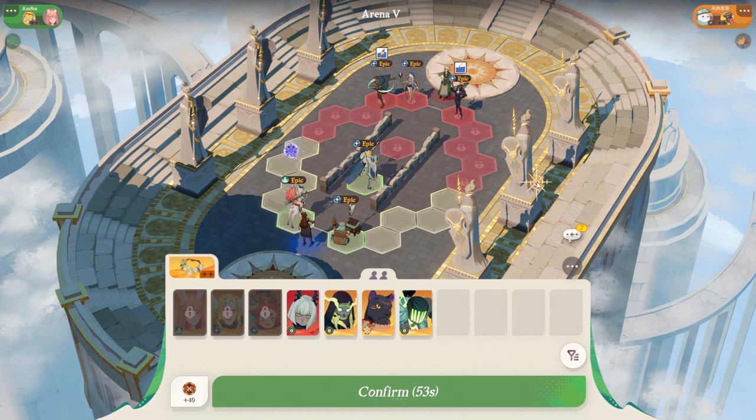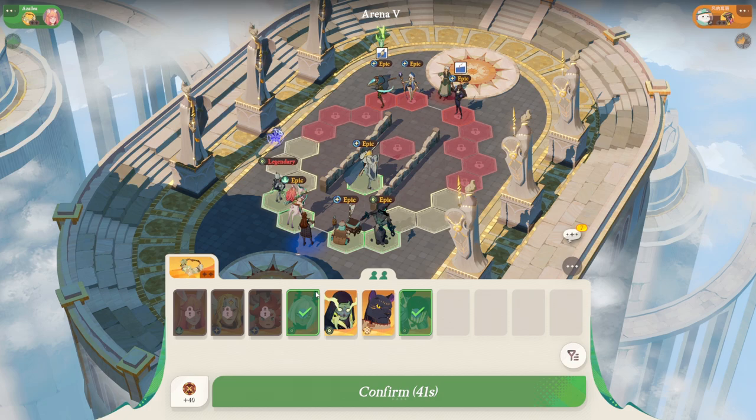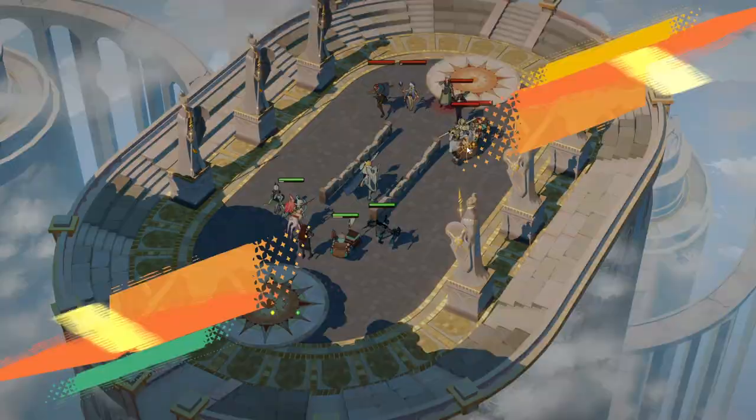Oh, shoot - that is not good. He has Vala, Cassidy, and Khorne. He has a Lightbearer squad, and that's not great for us. But let's go for Igor. And let's put Sylvina in as well, because they seem to have a lot of squishier support ranged units. Putting in Sylvina is actually going to help us out quite a bit.